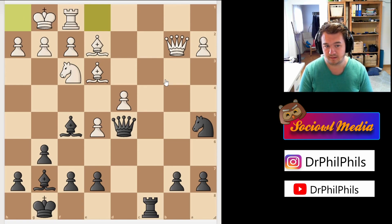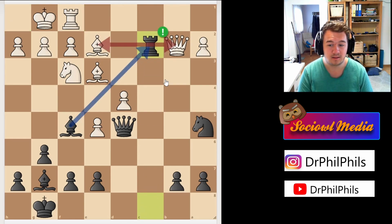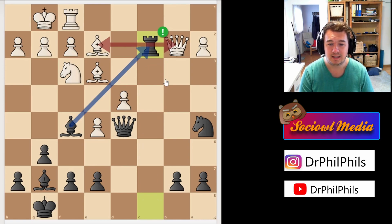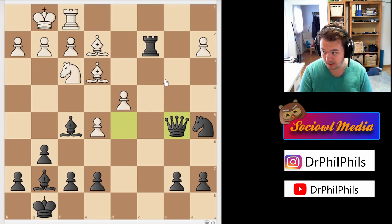My pieces are very active — a very comfortable position to play. My opponent castled, which is okay, but it's already quite a bad position. Rook c2 is a great move because it attacks the queen and the now-undefended bishop on e2. Because he castled one move earlier, the bishop is no longer defended. The only real move is for the queen to go to b5, so that the queen and bishop defend each other, and now I can offer a queen trade.